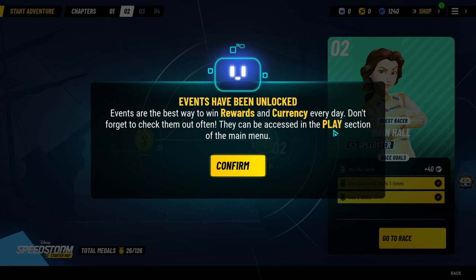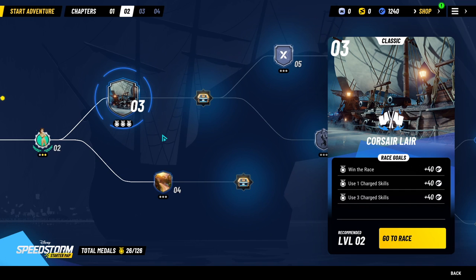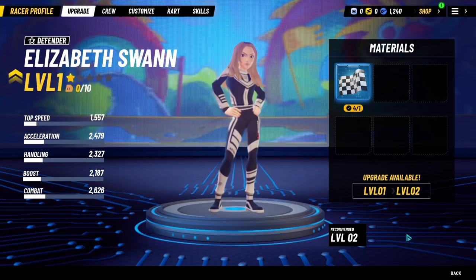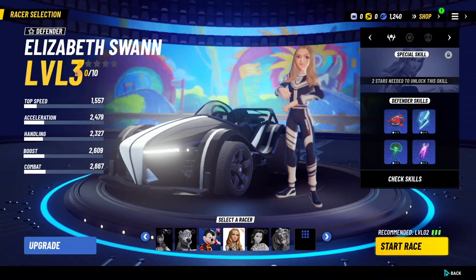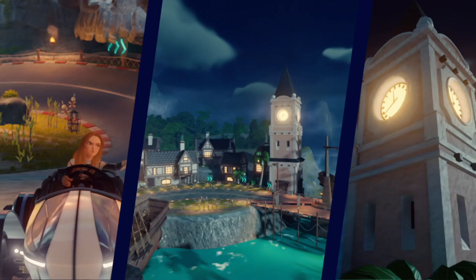Events have been unlocked — events are the best way to win. We've got a split path here. We need to use charge skills, which I imagine would just be holding down the button. We're definitely going to use Bell again — let's upgrade her, we'll probably do it twice. I've had my volume on the whole time — I hope you can't hear it. We got her to level two. Sorry if there's a little bit of an echo — I forgot to turn the volume off on the game.